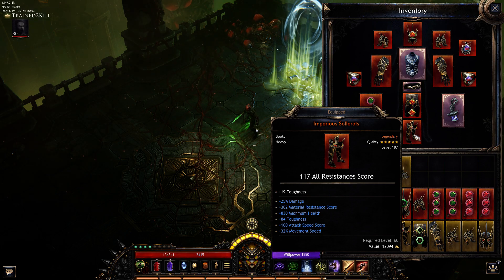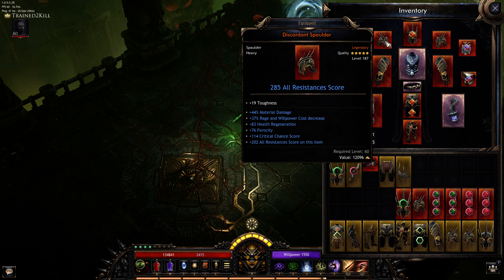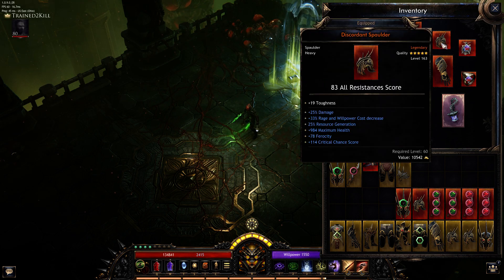Shoulders have material damage and rage and willpower cost decrease. There's not much else to get. Rage and willpower cost is pretty good to get. I don't care about health regeneration or ferocity — if those rolled off this would be better, but for now it's the best I got.